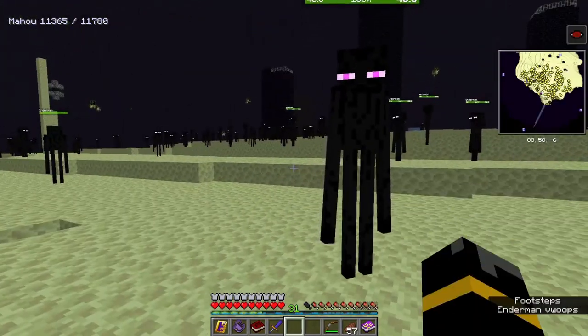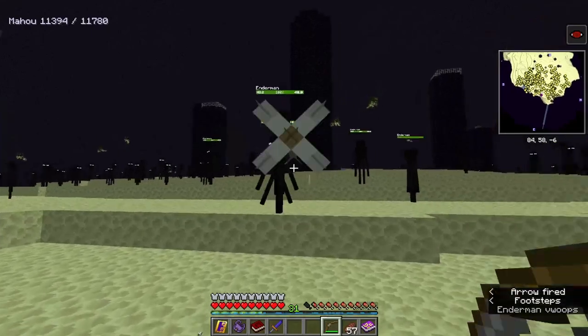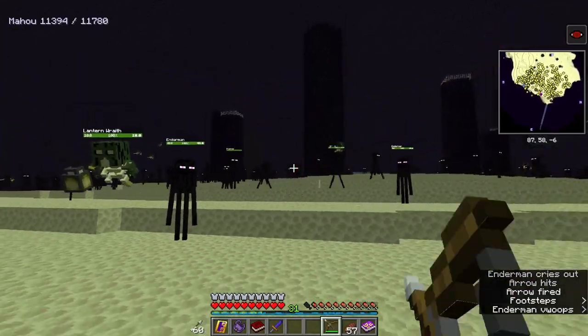For this one we've looked at the Enderman's ability to teleport. The Mystic Eyes of Reversion removes its ability to dodge arrows, which is quite useful if you have a powerful bow and want to hunt down Enderman that way.